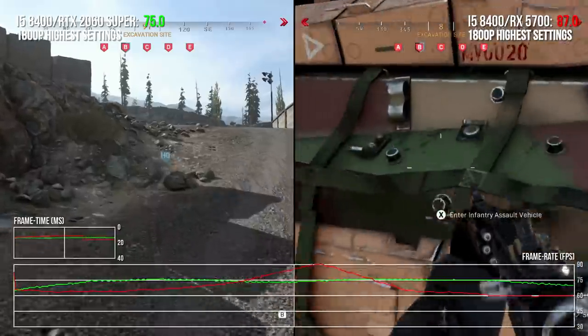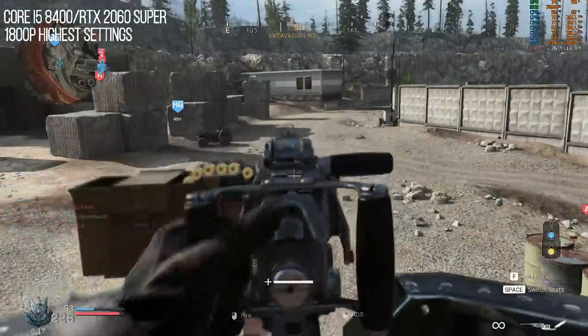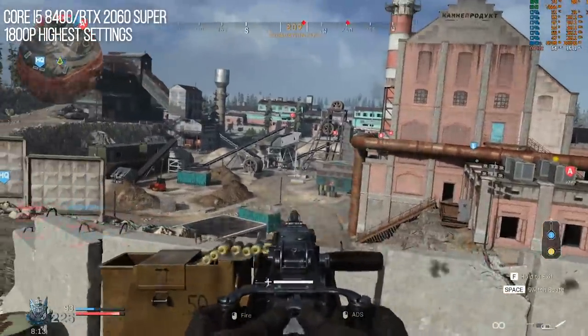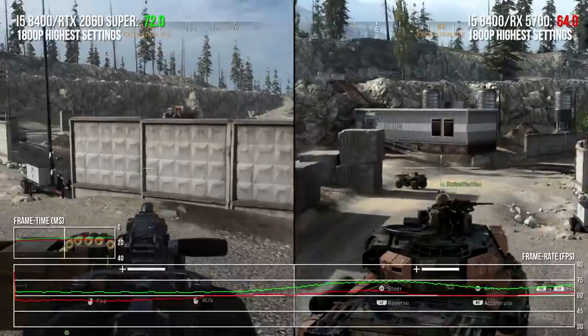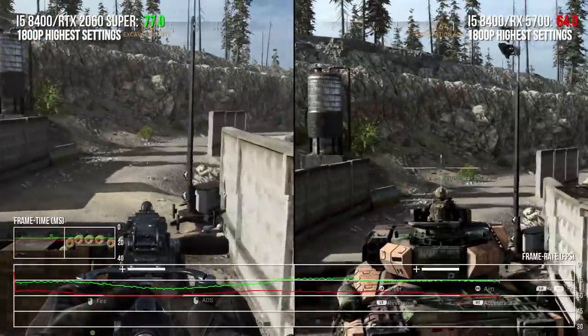A big tank has suddenly landed right next to me. Let's kick some bottom. 1800p, 75 FPS - this is pretty awesome for a mid-range GPU. Wow, that animation when he gets on the .50 caliber - that was excellent. So you're in the tank now? Yeah, I'm on top.